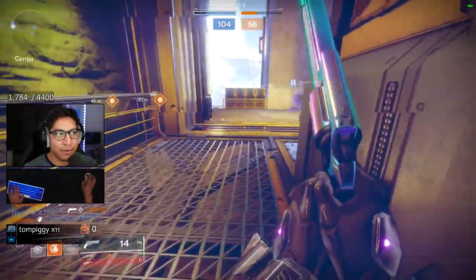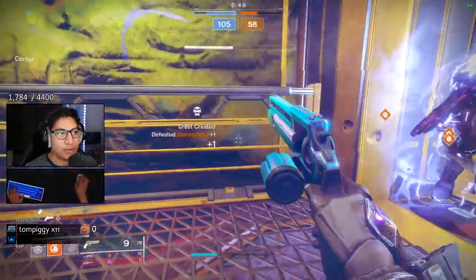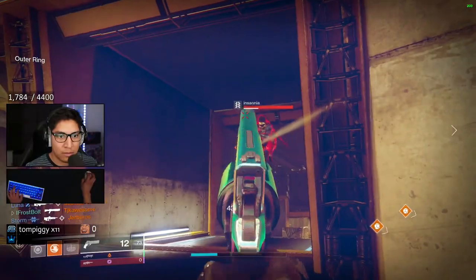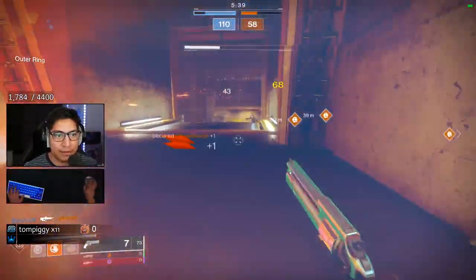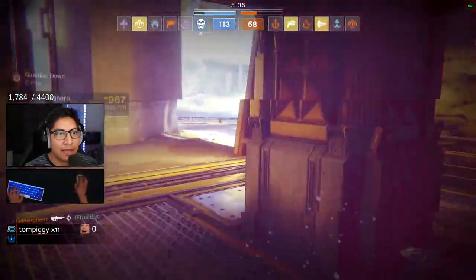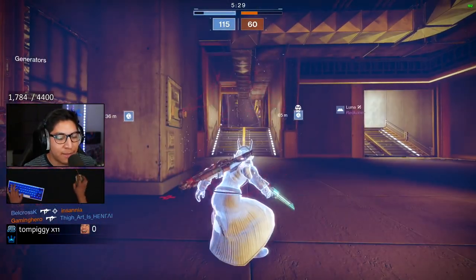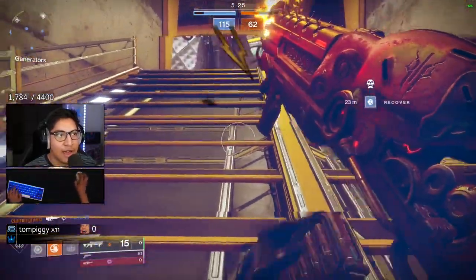These guys are gonna be on this spawn — we'll follow up the super and bait them. Got the four-tap right there. Might have a player going around the corner here. We'll go for the melee — he's gonna dodge that, there's Wormhusk forcing me to back away. Phoenix dive to get some health back, and unfortunately I'm gonna get shot by a pulse rifle from a different spawn area.